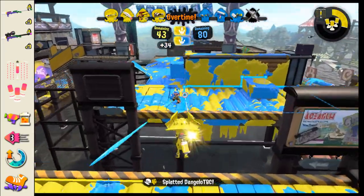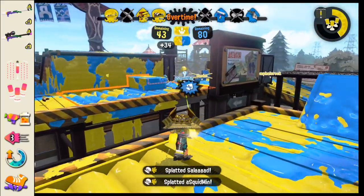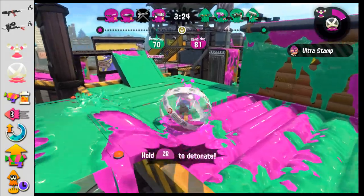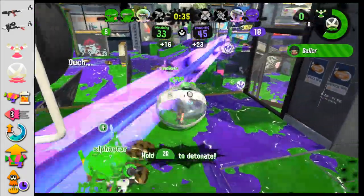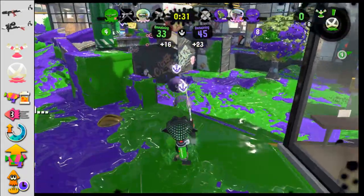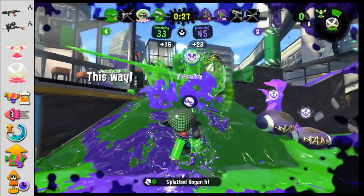Suction Bomb Launcher can help you paint. This charger can maybe work in Splat Zones, but it's probably the worst one of these three. Cancel Chargers — for impatient players. If you're watching the rest of your team absolutely blow it at close range, you can Baller in and handle things yourself. Sprinkler will help you charge it faster, but it's a frontline special on a backline weapon — it doesn't really mesh super well. After Baller explodes, you're just kind of there.